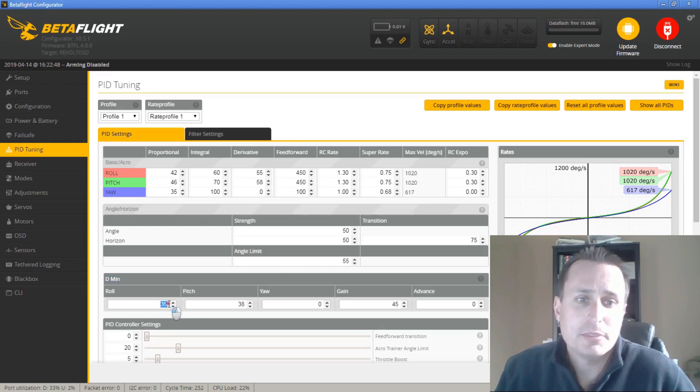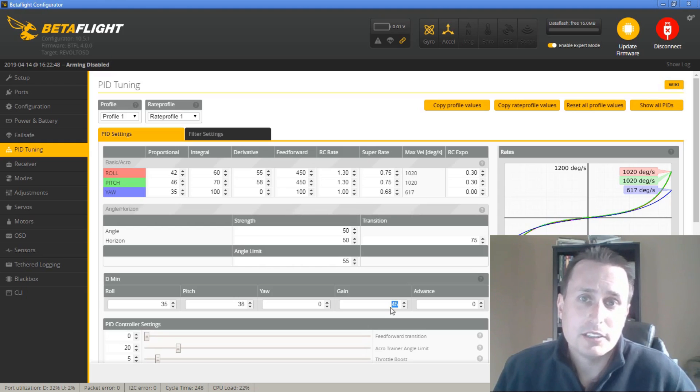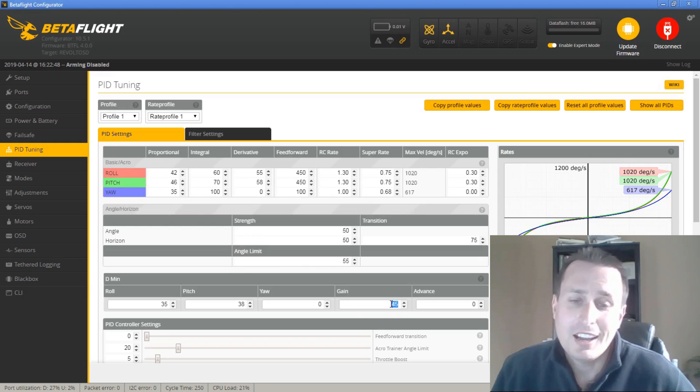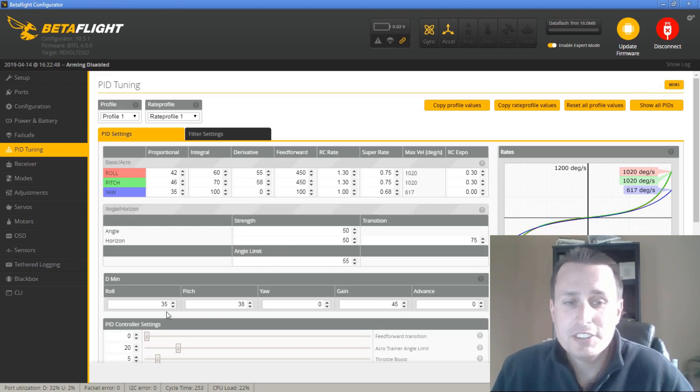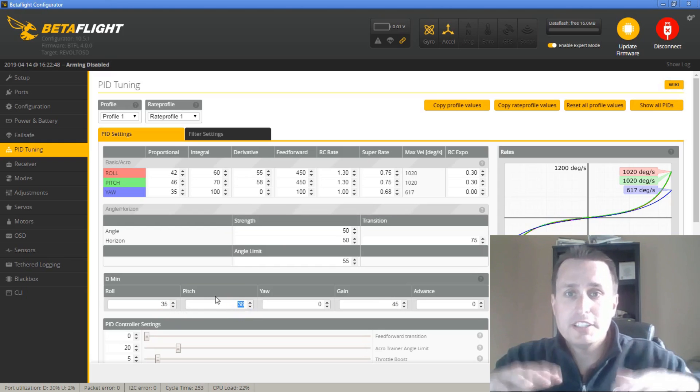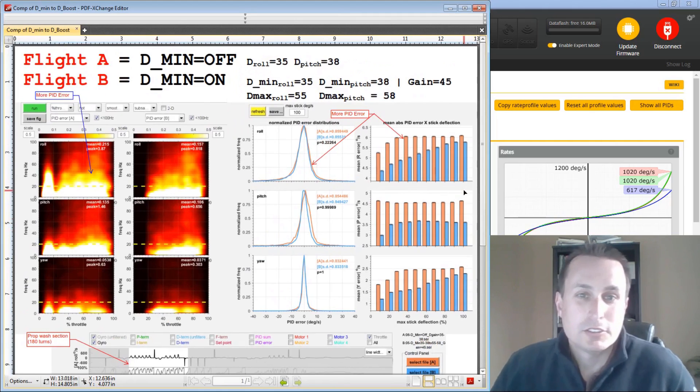In Betaflight 4.0, when you look at D-Min, the settings are down at like 20 and 22 for the PID gains, and the D-Min gain is at about 27 for defaults. So I'm going to go on the other side of that. In my PID Tuning tab video I recommended raising it up to 35 or 40 — I actually have it up to 45, and I might even try 50 — to have the D-Term gains boost even faster during prop wash events. What I've done is flipped it on its head: instead of lowering the D-Minimum gains for roll and pitch, I set those at the defaults of 30 and 35, and then try higher D-Gains up at the top. Here are the results.